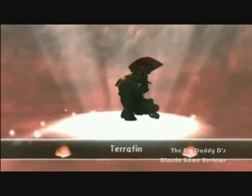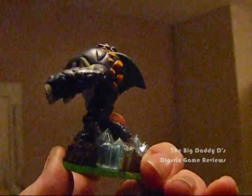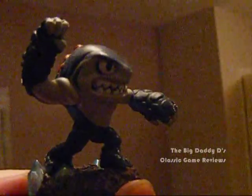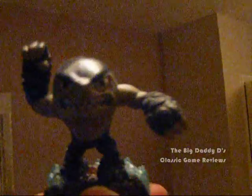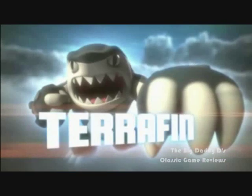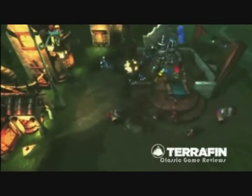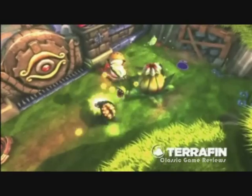Exclusive to The Pirate Seas Adventure Pack is the Terrafin figure, one of the most strikingly designed characters of the entire Skylanders range, mainly because he looks like a giant frickin' shark. He reminds me a lot of the Street Sharks, which was a cartoon and toy line back in the mid-90s. But surely this guy should be a water element character? Well, no — he's an earth element character. Turns out he's a land shark. That makes no sense at all!